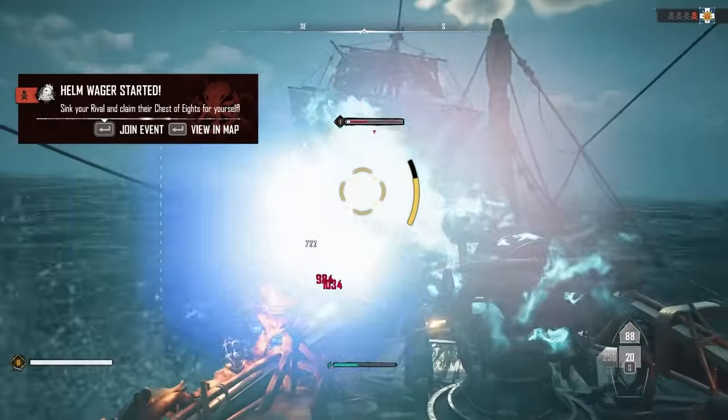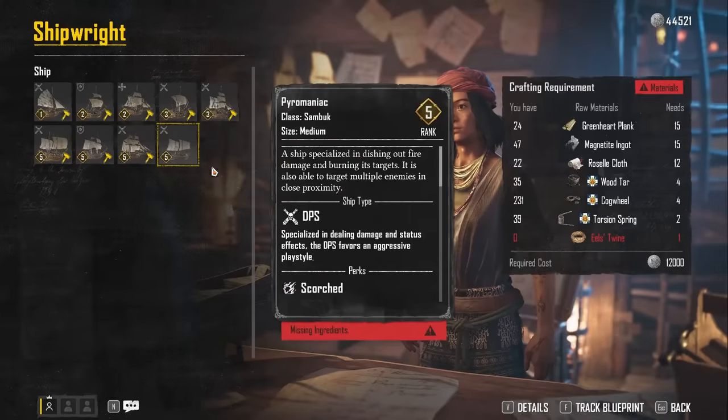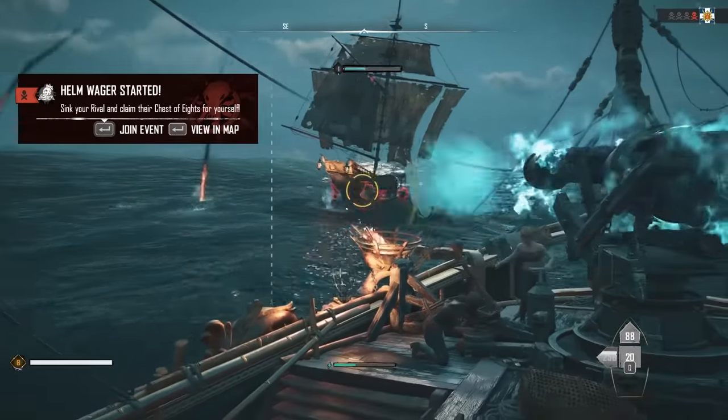The amount of time it takes to sail and purchase this blueprint is absolutely worth it, as it has a base level of 5 and some pretty powerful perks. The blueprint runs for 5,280 silver, and you must at least be a Brigand in the Infamy Rank in order to grab it for yourself.